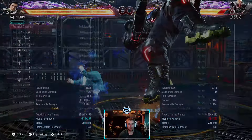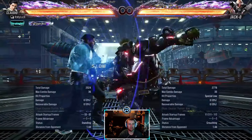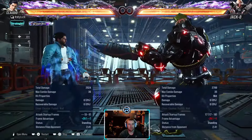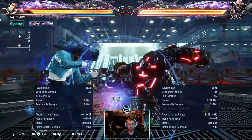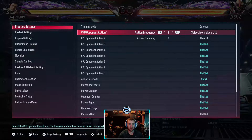Jack has a 10-hit combo. The finish is launch punishable. You can low-parry the second or third hit — exactly the same on the second or third hit.